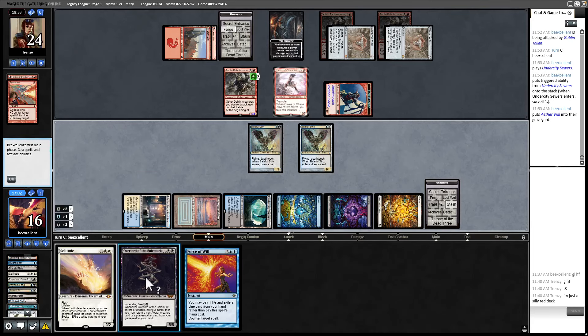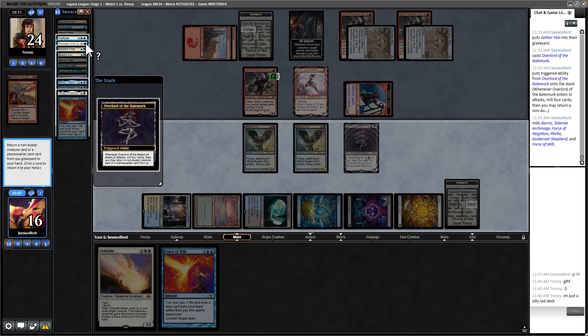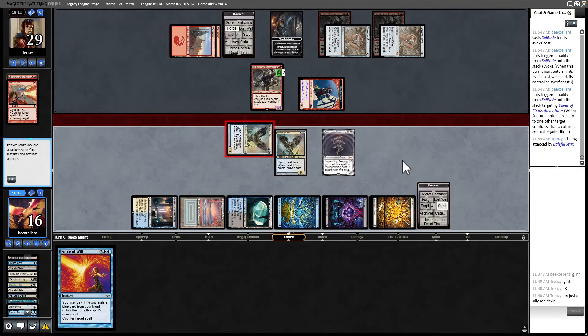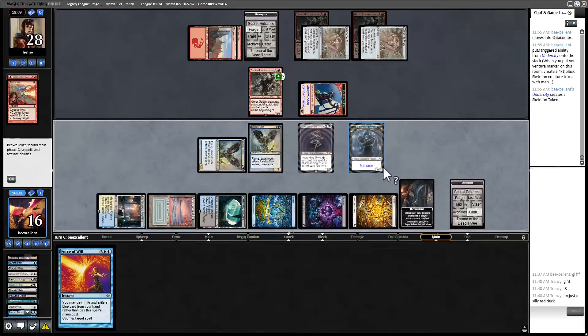I'm going to go black. I do want to take the Initiative back just to advance it. I think I get a white card and then Solitude their Cave of Chaos Adventurer, then attack with one of my Strixes, and I'll have a Skeleton and plenty of blockers. Next turn I do have Solitude, but it's more important to just use it now — they could topdeck something. Exiling Solitude to Solitude is fine. The reason I chose that is because it has Trample.